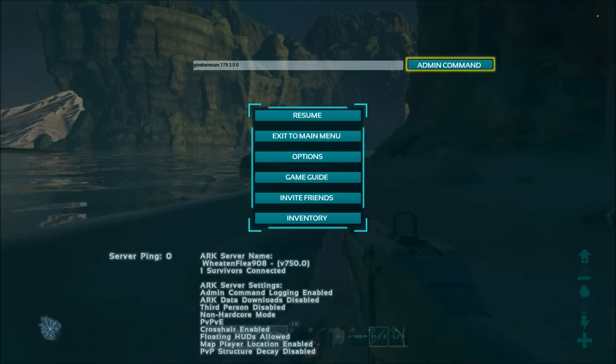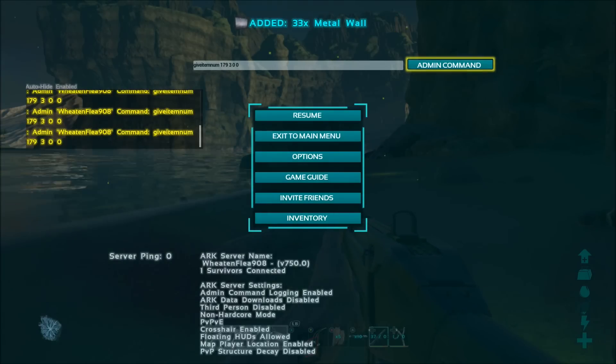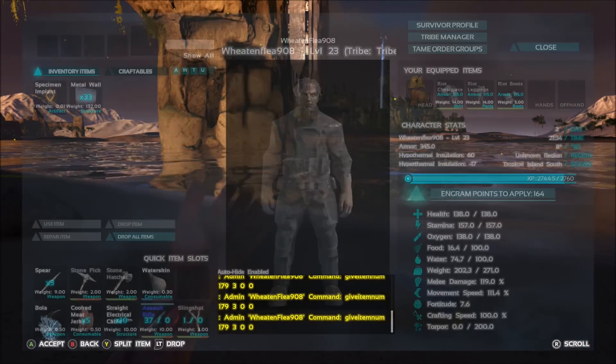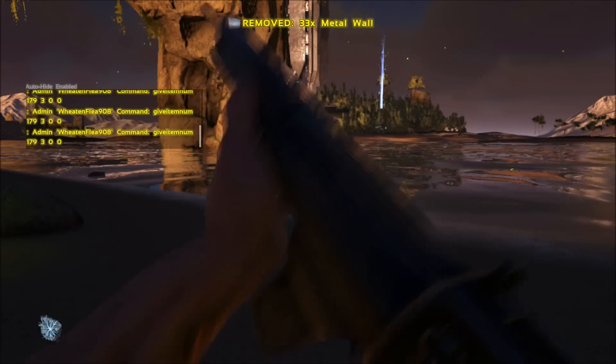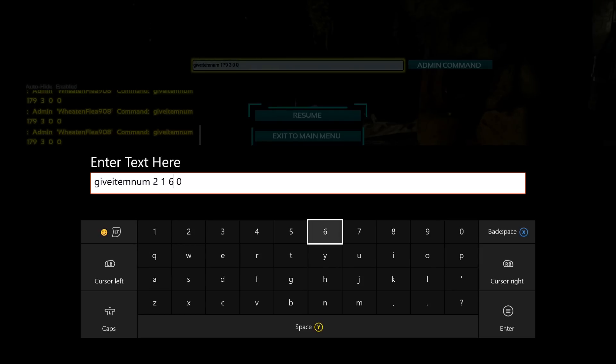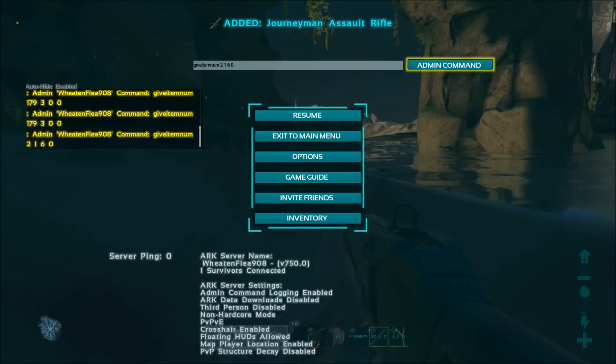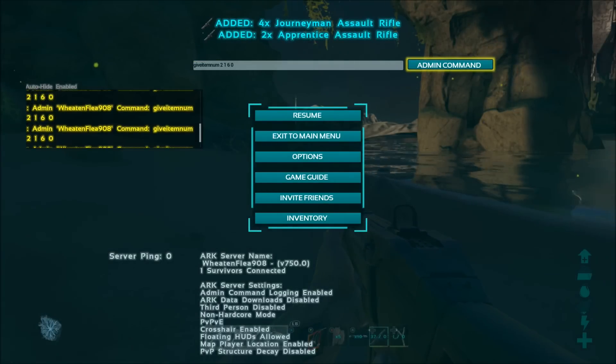Press start, go to Admin Command, and click it. At the top of the screen you'll see it giving you those items, and they will appear right in your inventory. I'll demonstrate with a weapon — the assault rifle is item number two. Change the item number to two, set quantity to one, and rarity to six. There we go — I just got a Journeyman assault rifle.